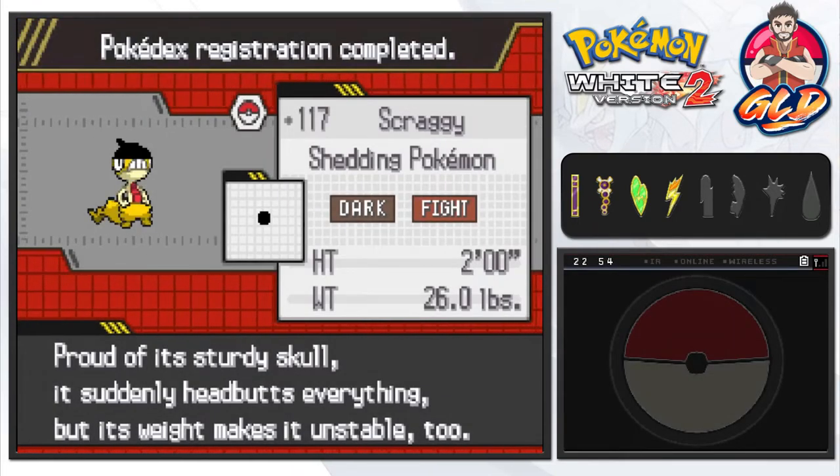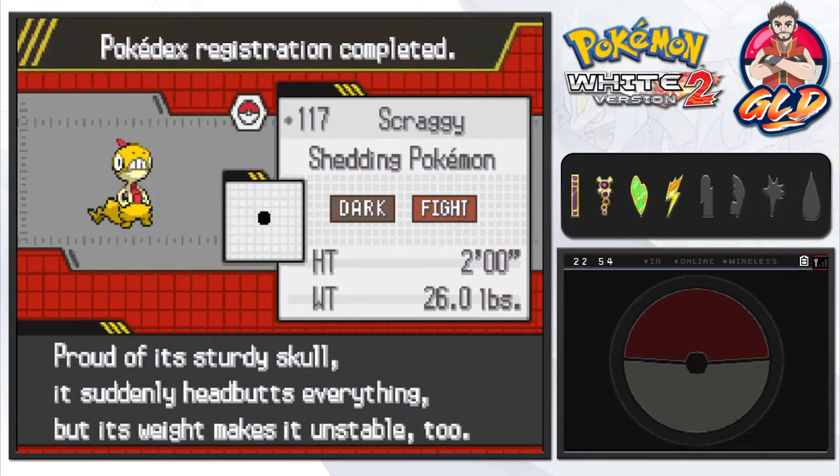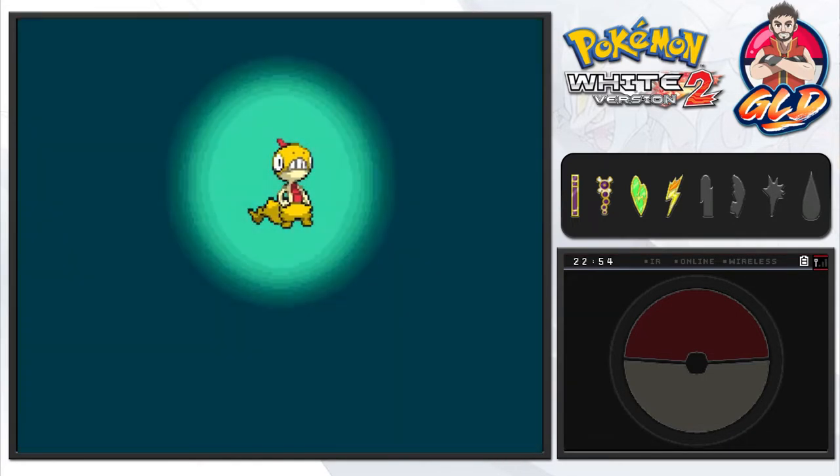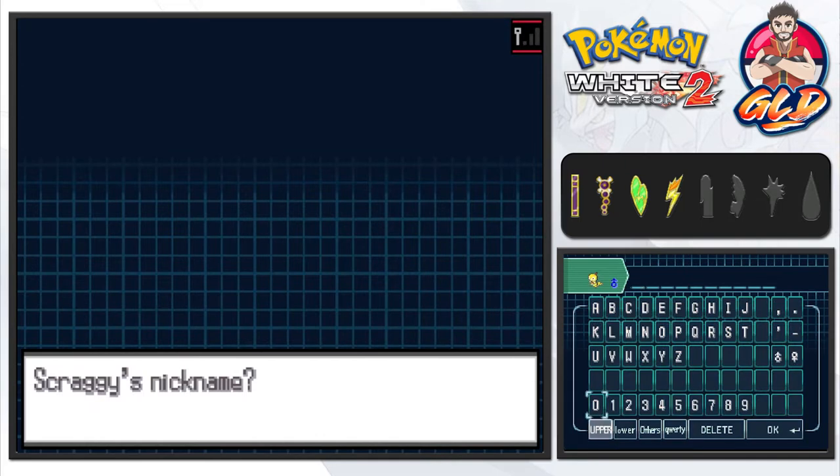We caught ourselves Scraggy — the Shedding Pokemon, both Dark and Fighting type. Part of its sturdy skull it suddenly headbutts everything, but its weight makes it unstable too. As many of you guys already know, we're going to be nicknaming this Pokemon Shadar. So here we go guys, say hello again to Shadar!